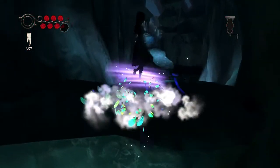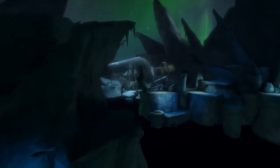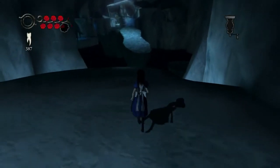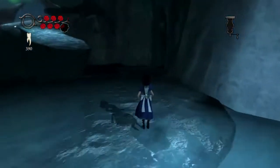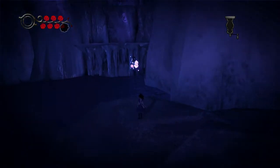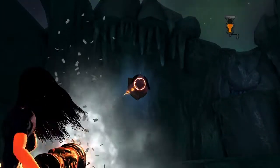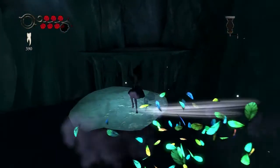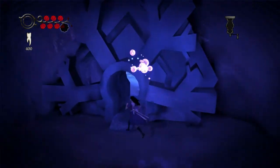Let's continue our little journey here. Get some more teeth. And is there anything over here? There's a snout. And a mushroom, which leads to some golden teeth and a keyhole.